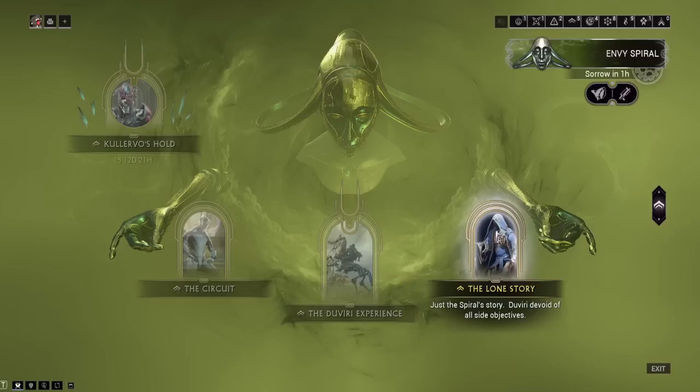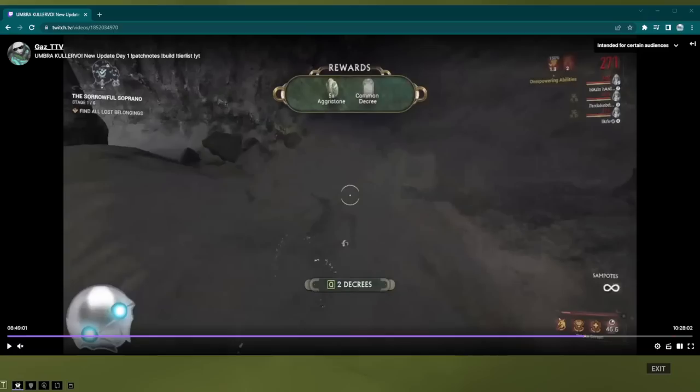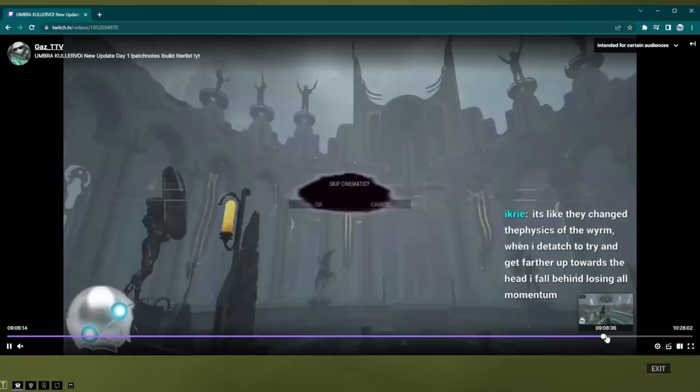The reason we're not going Lone Story is because when we talk about these decree portals, you might actually want more decrees than you're originally thinking. The Steel Path portals are going to require you to have seven decrees, and they're going to be a juiced-up version of Undercroft with a lot of Eximus — it becomes an Eximus Stronghold, actually.